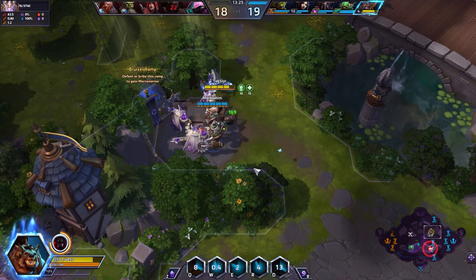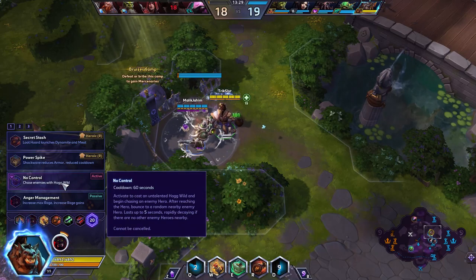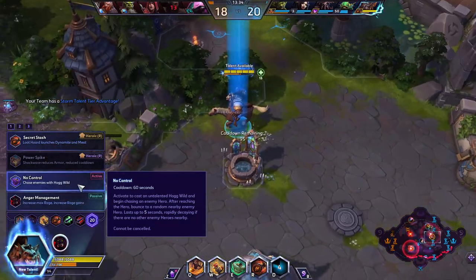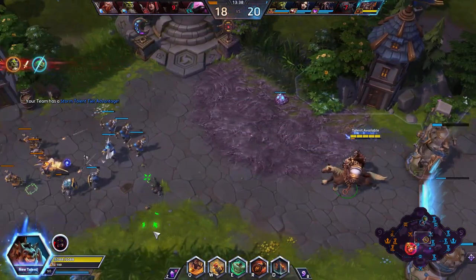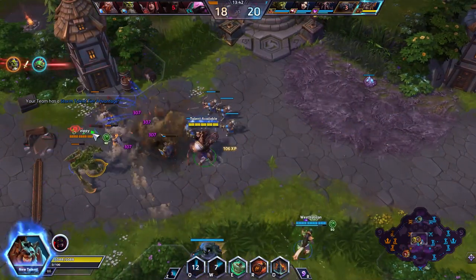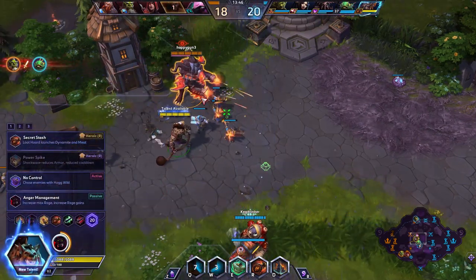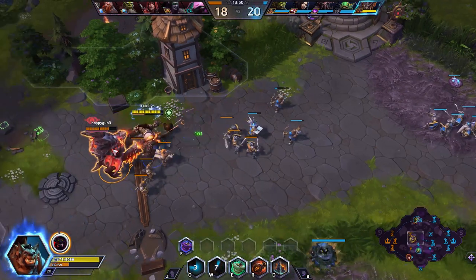We're setting up for level 20 and then I want to force a fight. Remember that synergy I was talking about at level 13? At 20 I'm getting No Control, which means I'll chase enemies with Hogwild. Combined with the level 13 Bloodthirst pick, that should allow me to heal up significantly during the chase.